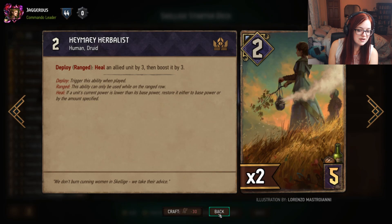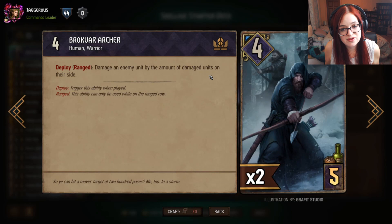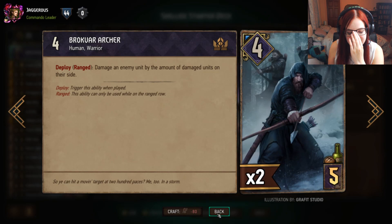The Brokvar Archer plays on the back row and damages an enemy unit by the number of damaged units on your opponent's side. So the more damaged units your opponent has, the more damage this can do — meaning you want to play this card later in the round, or after you've played something like Udorik to damage lots of targets.